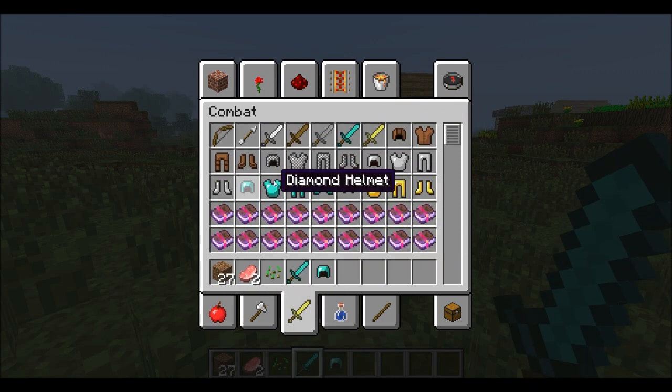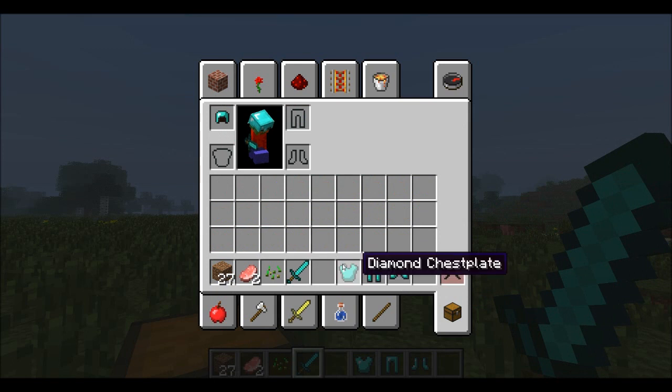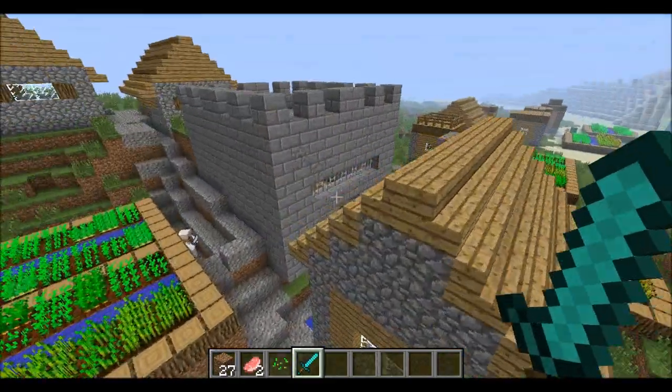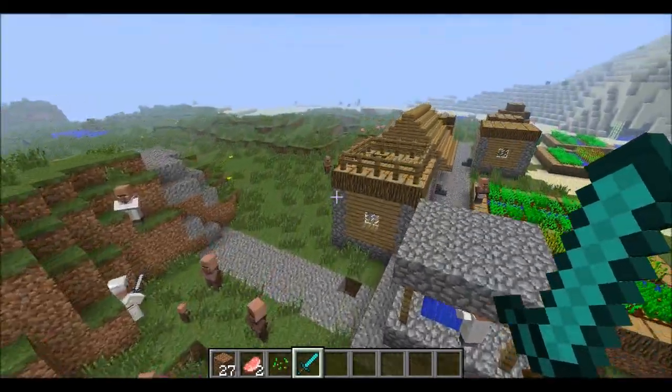I'm just going to give myself some armour and a sword. Now, one of the main things in this mod is that it has actually changed the villagers and villages. As you can see, this building is not usually in the game — this is a castle. Usually there would be a king in here but I think he's gone for a walkabout.